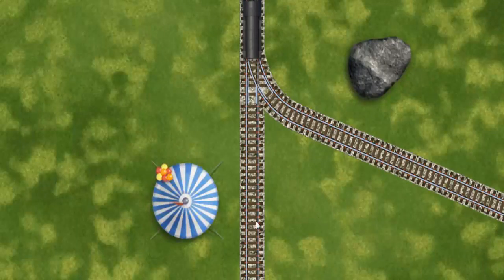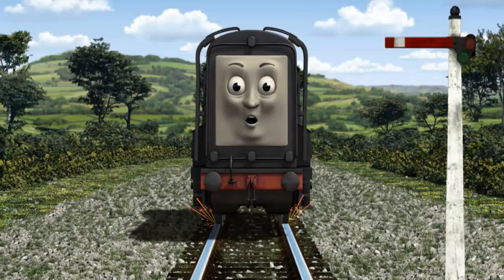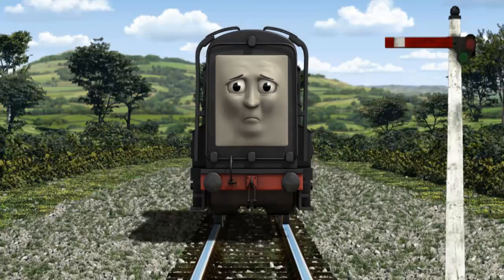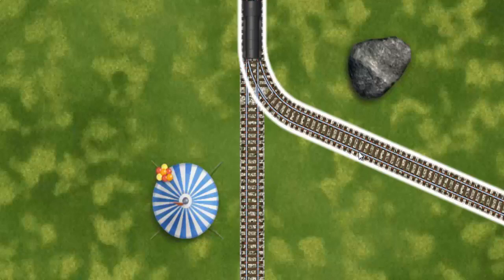Show Diesel the track that goes nearest to the rock. Diesel was on the wrong track. He would have to go another way. Find the track that goes nearest to the rock.